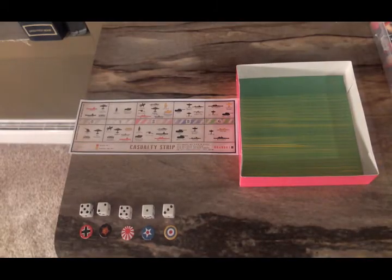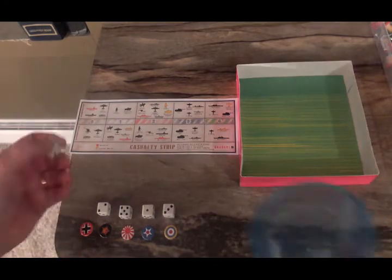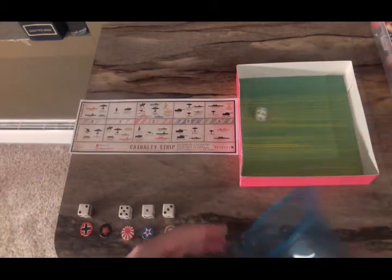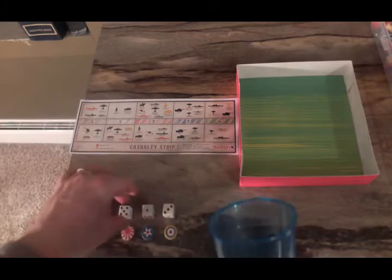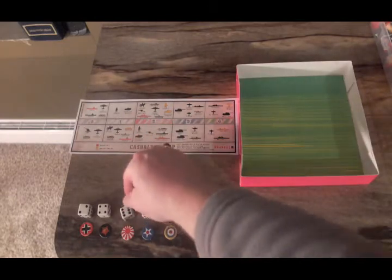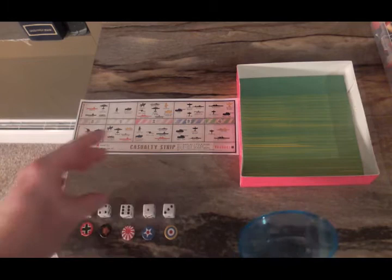It's the beginning of turn three, and all five powers that have been researching tech get to roll to see if they get it. If they roll a six, they get it this turn but have to pay six dollars. Whatever else they roll, that's what they pay this turn to go into the hold phase for turn four. The Germans have to pay two dollars, the Russians four dollars, the Japanese six dollars — and Japan activates its tech, which we'll see on the Japanese turn.